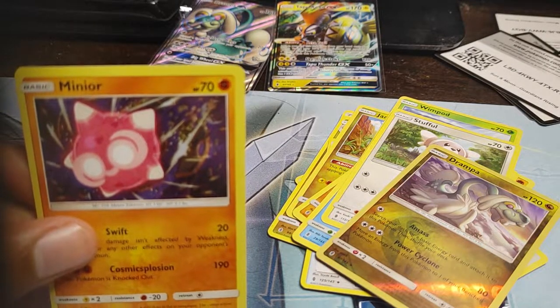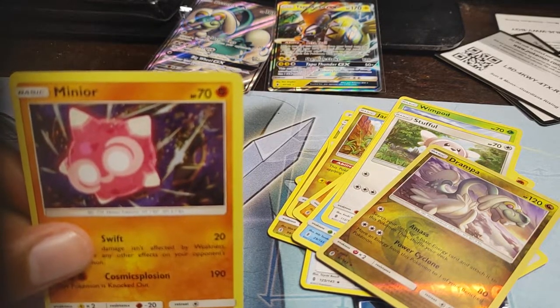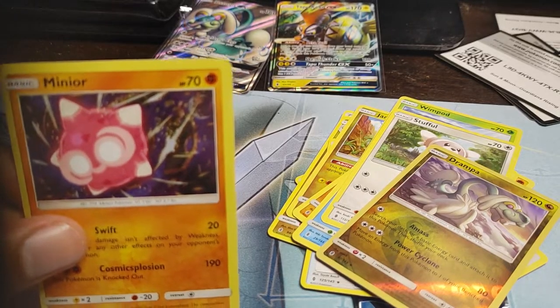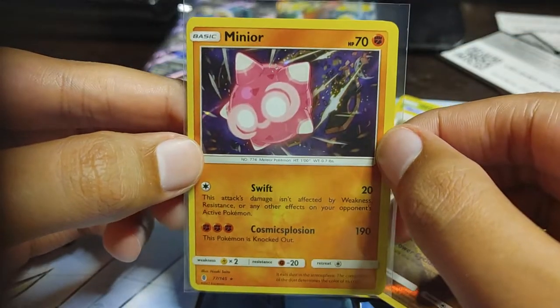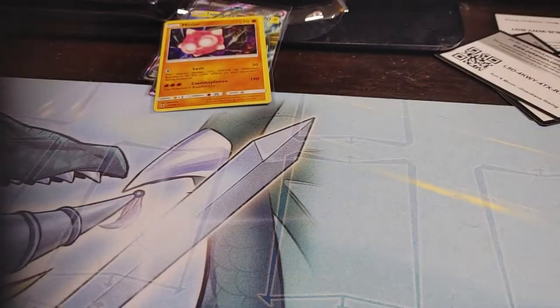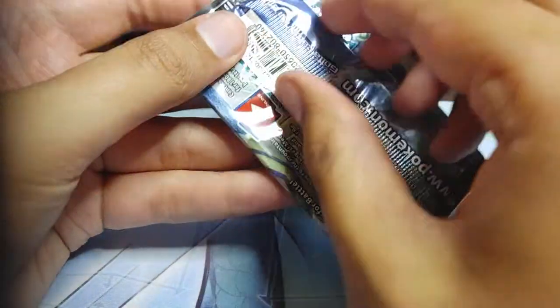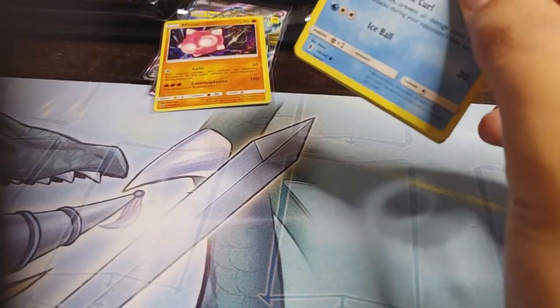So we'll go ahead and sleeve her up. Something is making weird noises outside right now — just a little weird. But besides being weird, here's Tapu Koko. I'm hoping for something cool — give me that rainbow something. Just not the Tapus.